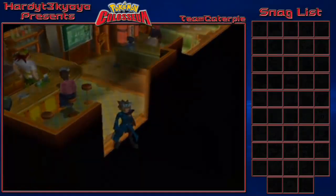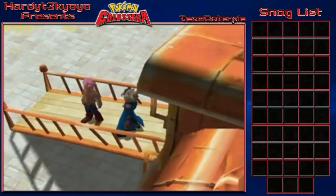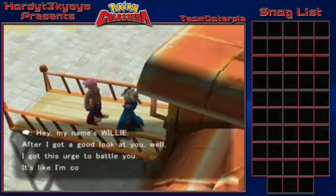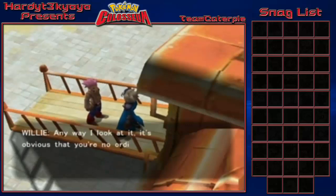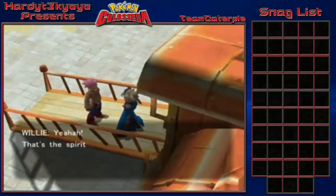After you talk to him, you walk back outside and before you go anywhere he stops you. His name's Willy. After getting a good look at you he's got the urge to battle, saying he's compelled to and that it's obvious you're no ordinary trainer. So we're heading over for the battle.